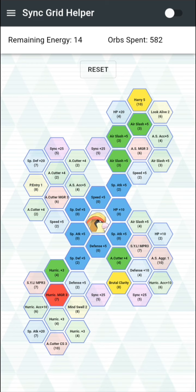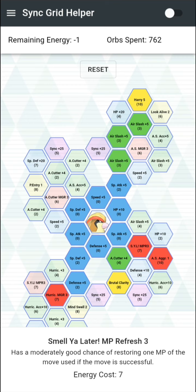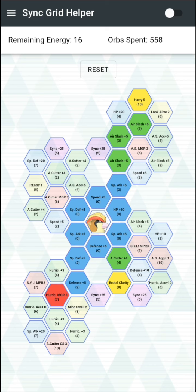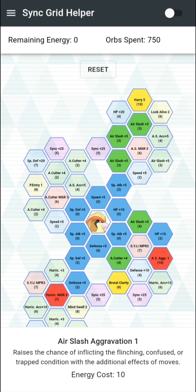Okay, for real, this is where it gets a bit interesting. If you want to be cheaper, you can pick up this defense node to get to 16 gems, and then pick up Air Slash Aggravation. That's actually 17 — I lied. So if you want Pidgeot to be able to flinch by himself, you can pick up Aggravation and then the Air Slash and HP nodes above.